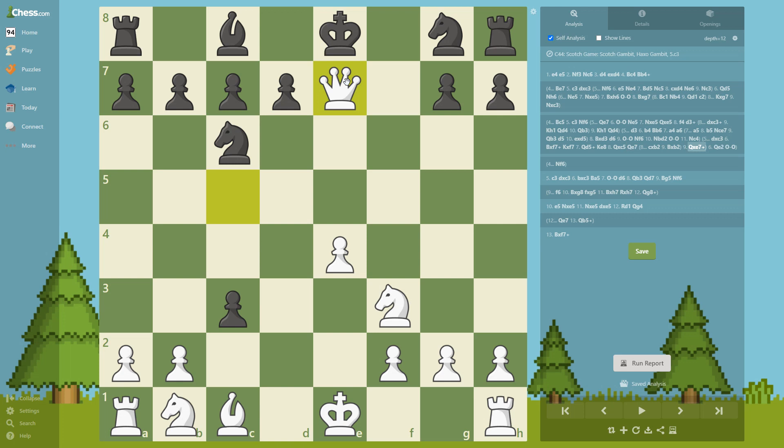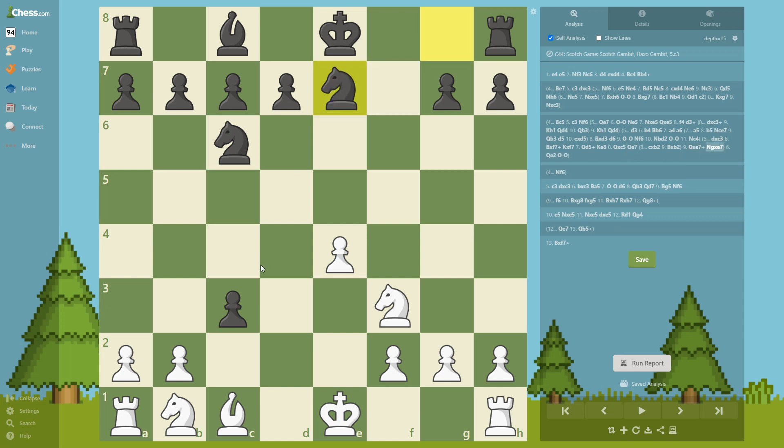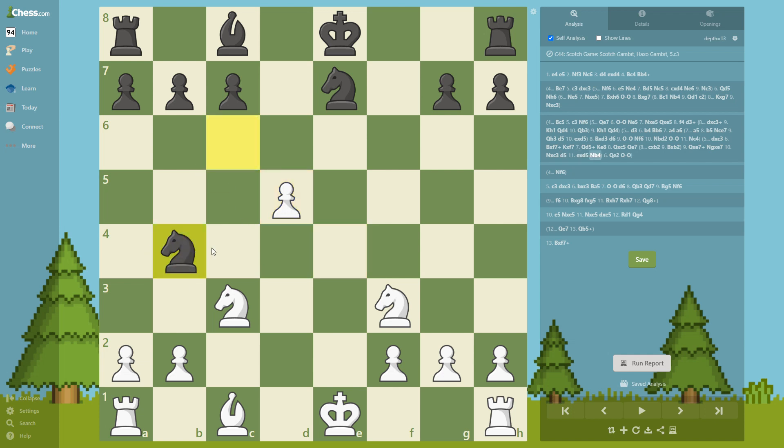We take on e7, we take on c3, and we are better in the endgame — the book says we are better in the endgame. Let's say he tries d5, takes, knight b4, threatening the take and also threatening on c2.